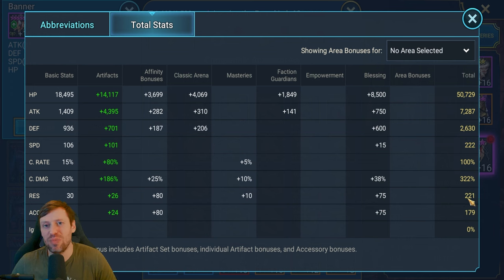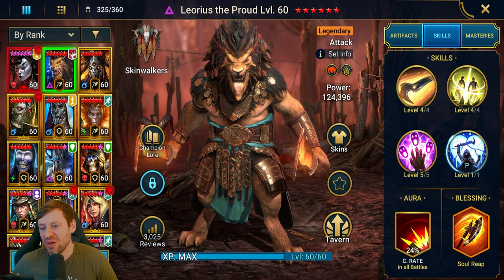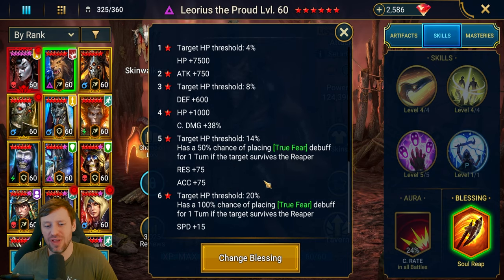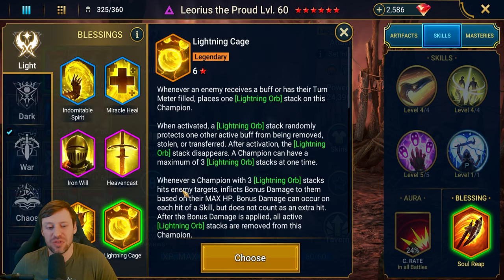We don't want people stealing our unkillable buff or stripping us, so around 400 resistance would be nice but not necessary. For the blessing, Soul Reap in my opinion is the only way to go — we're going to be doing loads of extra damage with true fear. The only other option I've seen is Lightning Cage, which is good because it stops people from stealing the unkillable buff, and if you have loads of buffs in your squad that's a good option too.